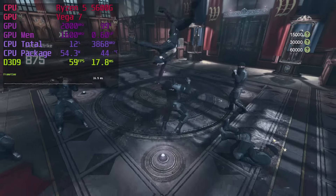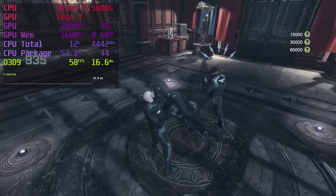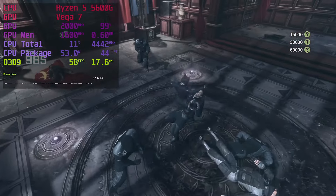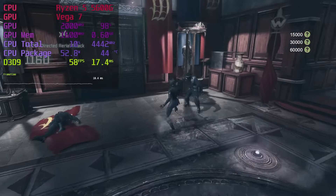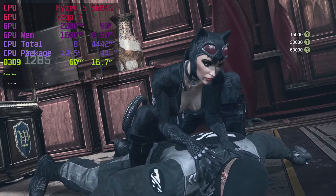Batman Arkham City is our first letter B game. Using max DirectX 9 settings, we still hit the 60fps cap. Looks nice, runs great — that's it. Just stay away from the Team Green DX11 special settings; those will wreck the frame rate.